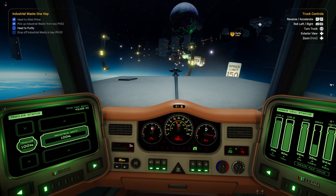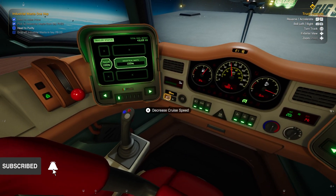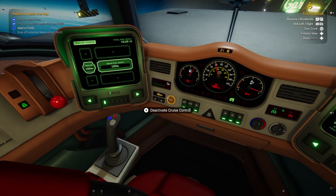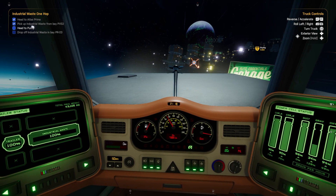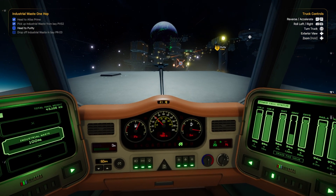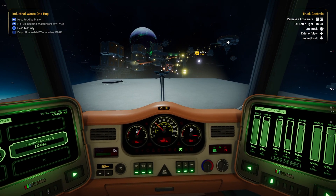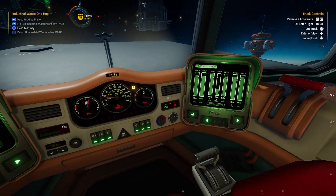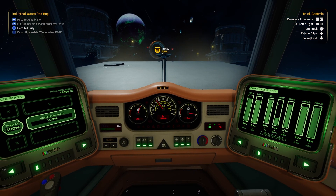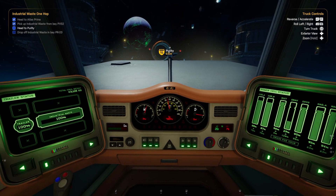The cruise control locks on to the nearest speed - it's locked on to 85 mph and I can adjust that downwards, all the way to 60, then put it up again. To deactivate cruise control you can either accelerate for more than a second, brake for more than a second, or be in a collision. There isn't always a space lane to go in, and we're heading towards one of the jump gates - the jump gate animation and visual effects are one of my favourite things in this game, really nice and satisfying.